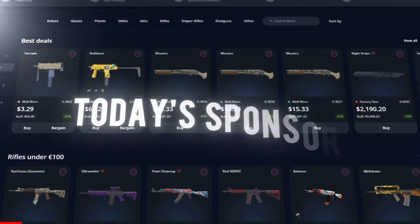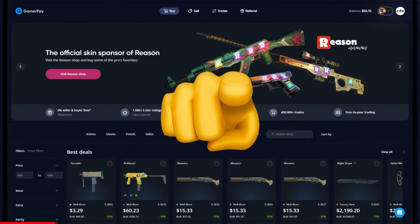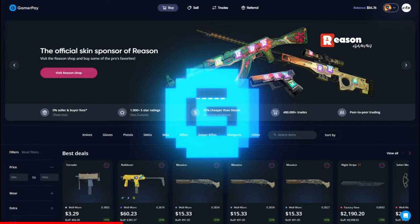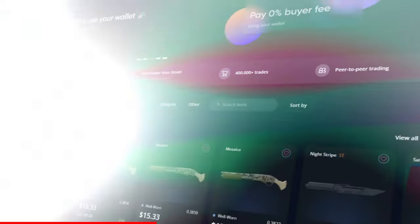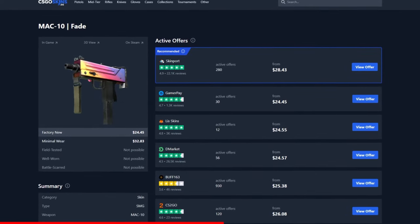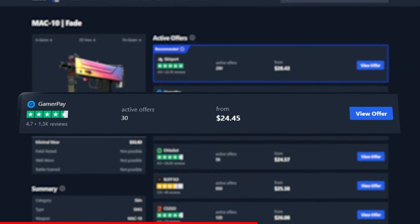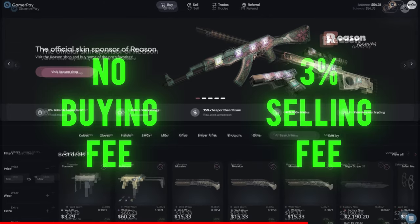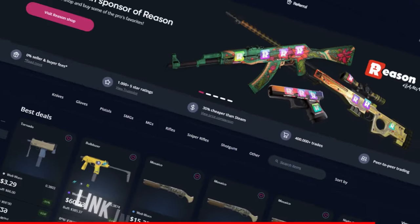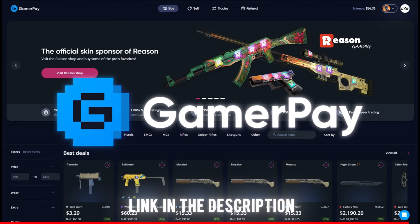Today's sponsor, GamerPay, wants to sponsor you with a free 5 euros on your first 50 euro deposit. GamerPay is an extremely trustworthy peer-to-peer skin trading website where you can find some of the cheapest CS2 skins on the market. The cheapest Mac 10 fade is currently on GamerPay. GamerPay has no buying fee and only a small 3% selling fee, and you can even sell your skins on a trade lock. Click the link in the description to claim your free 5 euros today.